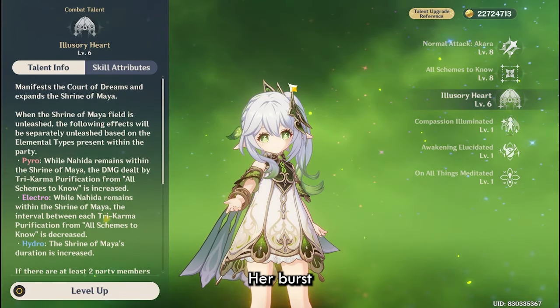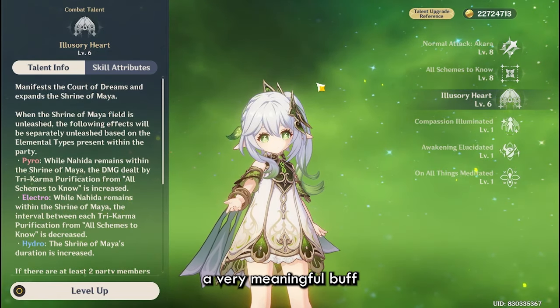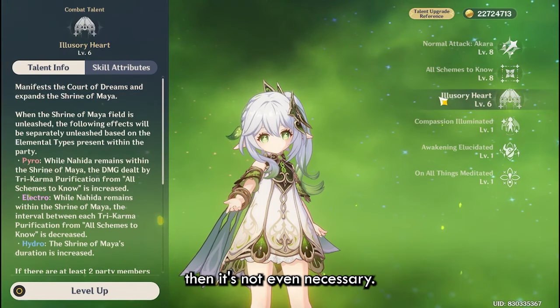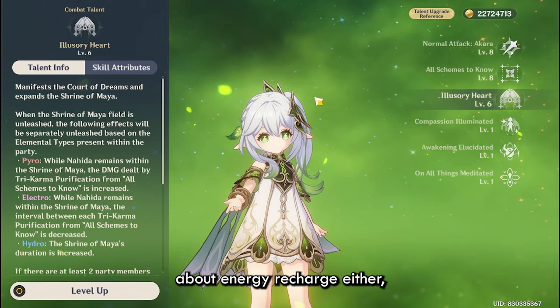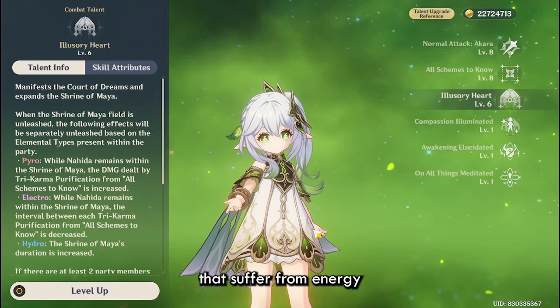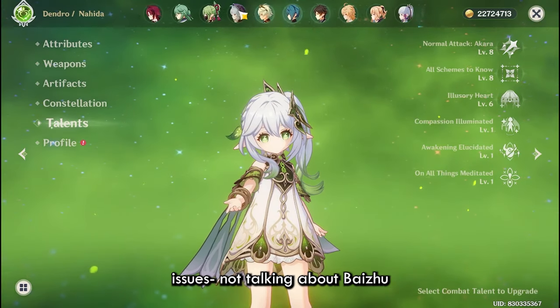Her burst also gives very meaningful buffs for on-fielders, but if you are not on-fielding, then it's not even necessary, so you don't have to worry about energy recharge either — unlike some other supports that suffer energy issues. Not talking about Baizhu.